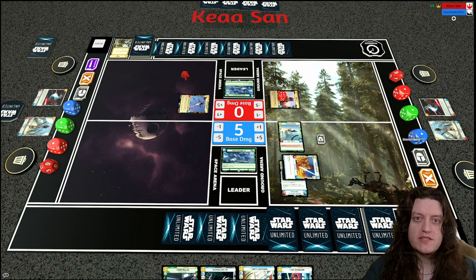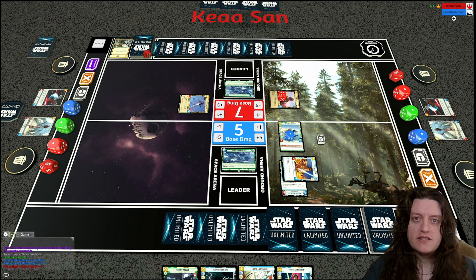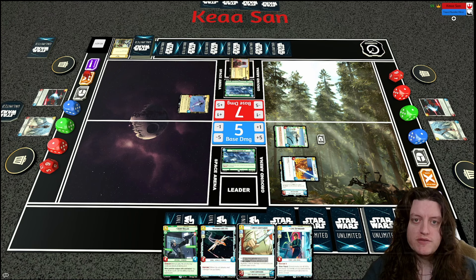Seeing that, Kisan has Boba attack and break the shield from the Echo Base Defender before Luke can just attack and defeat him. But I have Luke attack his base, give another shield to the Echo Base Defender with the on-attack ability, and then have the Echo Base Defender defeat Boba. I could have pressed more damage to the base, but I was worried about tricks or disruption.